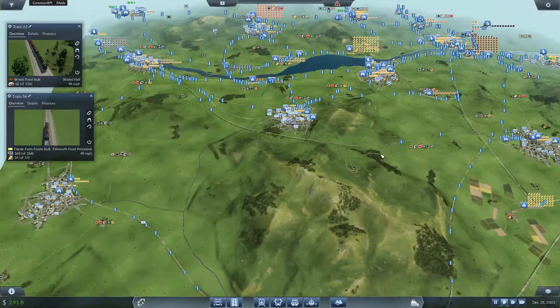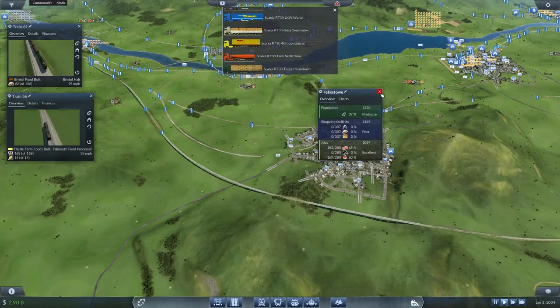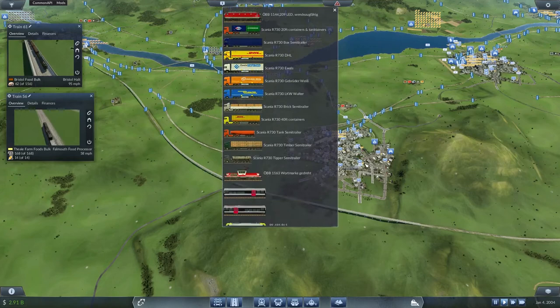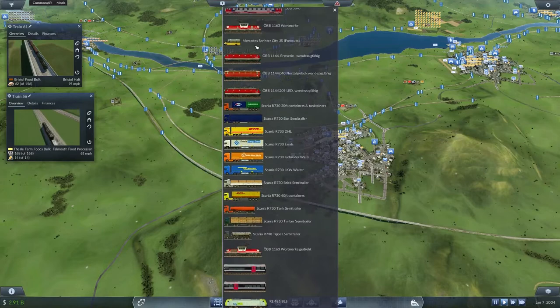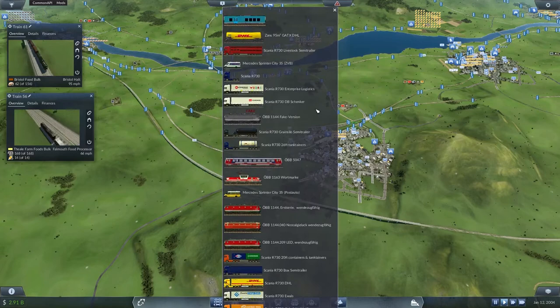Felixstowe, are you getting food at all? You're not, so we might send Felixstowe some food as well. Oh, change over the year - we're now in 2004, and lots of funky new trucks, scanners, new trains, new buses. That's probably quite a slow bus. Look at this - there are too many! I'm never going to use all these. Right, that's finished. Just pause the game briefly.